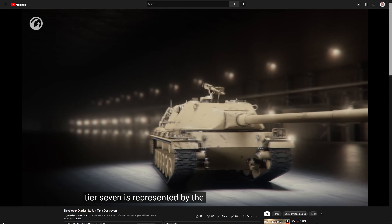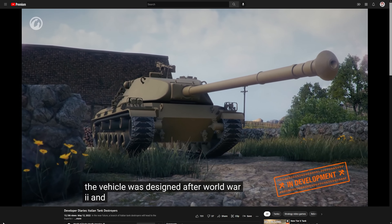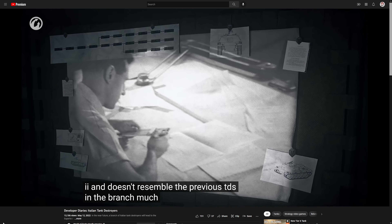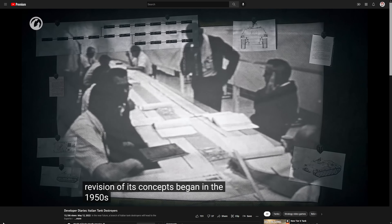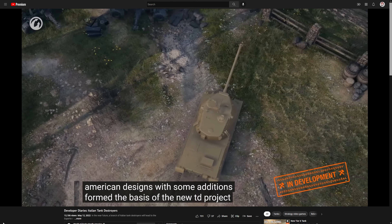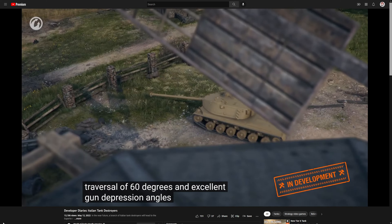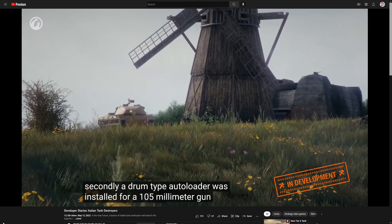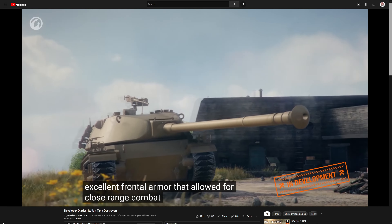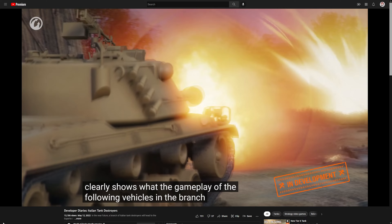Tier 7 is represented by the Semovente Contra Carro Mod 1956. The vehicle was designed after World War II and doesn't resemble the previous TDs much, as Italian tank building came out of hibernation with revised concepts in the 1950s. Based on American designs, it received a rotating turret with a limited 60-degree gun traverse arc, excellent gun depression, a drum-type autoloader for a 105mm gun, and excellent frontal armor for close-range combat.